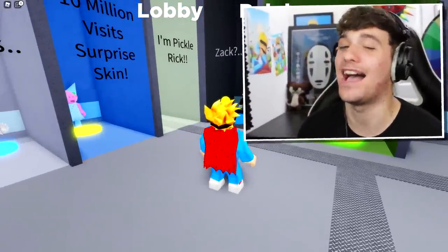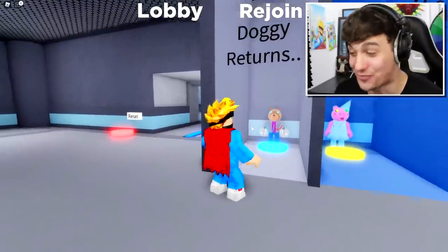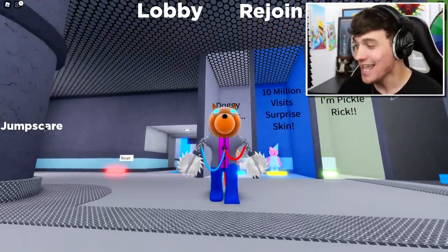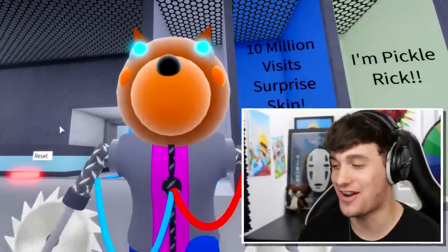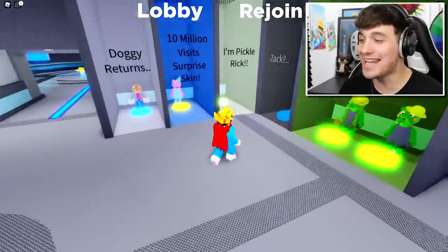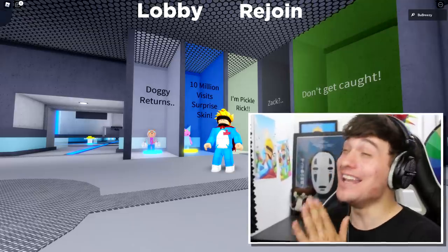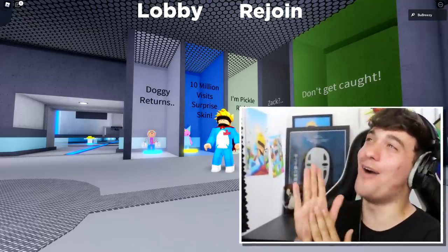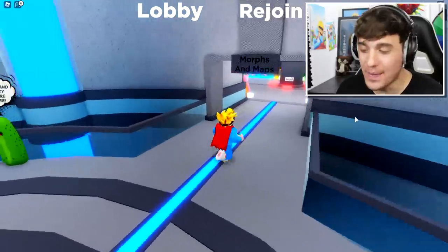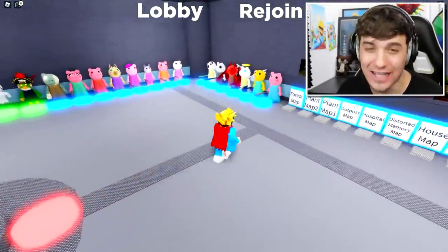I already have all of the skins unlocked, and now it is time for me to show you how you can unlock these Piggy skins. We're going to start with the Doggy Return skin because this one is really awesome. I have it equipped right now — and this is the jump scare. The first skin we're going to be getting is the Doggy Return skin, which is really easy to get.